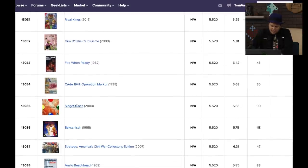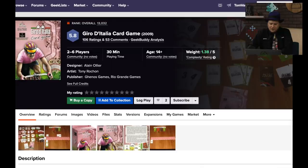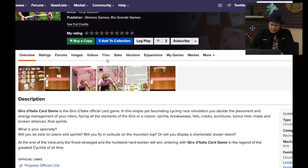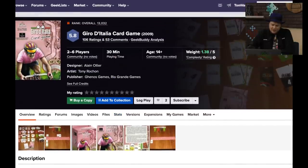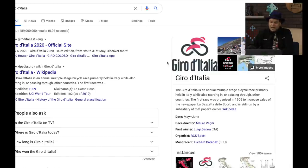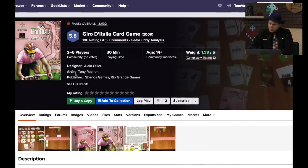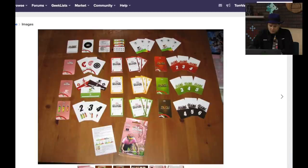There's a Stratego Civil War edition. This other one here is a biking game — the official racing simulation game. I'll type this in — that's Giro d'Italia, an annual multiple-stage bicycle race held in Italy. So the name of the game is based on that. Rio Grande did a version of this in 2009. I've never seen the game — I wonder why it didn't do as well.